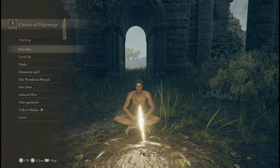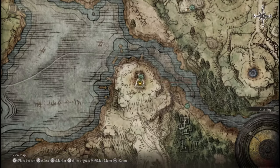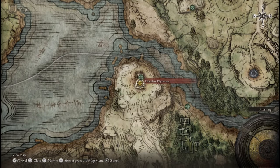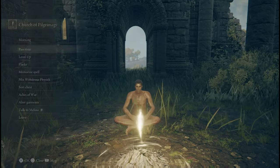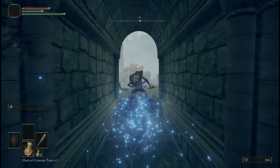This is a catacombs video. Today's catacombs is the Tombsward Catacombs, which you can get to by going straight south from the Church of Pilgrimage.